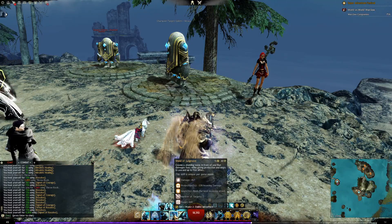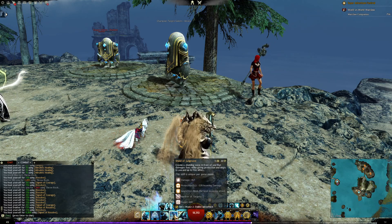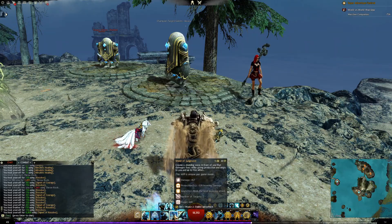This ability has a 20-second cooldown. It creates a shield wave in front of you that damages foes while giving you protection, Aegis — for you and up to five allies. You get 33% reduced incoming damage for two seconds and it blocks the next incoming attack.